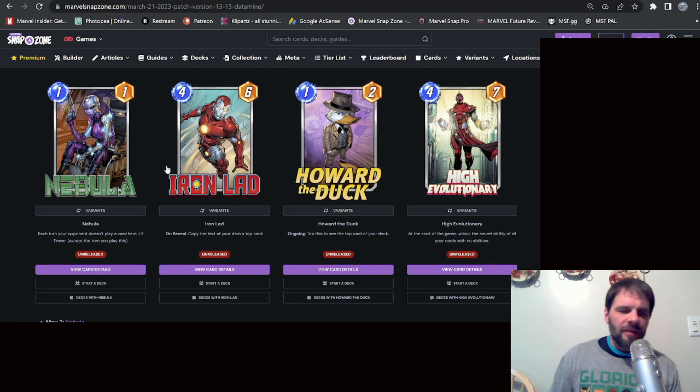Nebula: each turn your opponent doesn't play a card here, she gains plus two power, except the turn you play her. I think that's an interesting card — you throw her somewhere and it forces the opponent to keep playing there, but as they do, it keeps her power down. That means you can focus on other lanes, so they either let Nebula grow or they contest that lane.